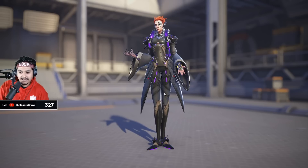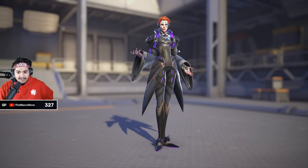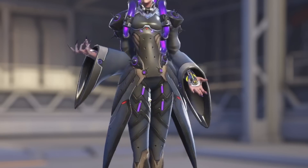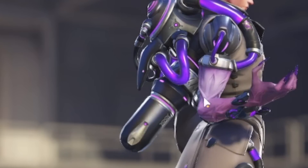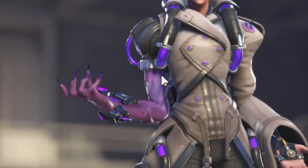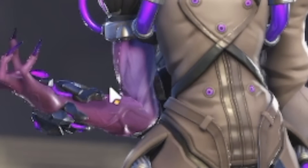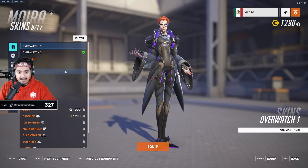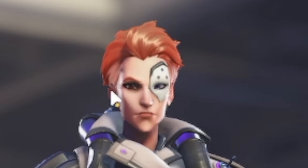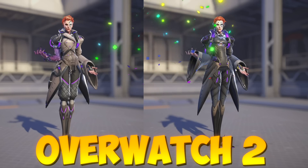Moira time! Moira's original design is so weird — this long stupid coat doesn't make any sense, she looks so dumb, Moira's design just sucks. Overwatch 2 fixes every issue I had. This actually looks like a coat you can wear, and one of her hands is grossly showing — which captures Moira's evilness perfectly. Her hand looks so scary, like it's dying. Her skin even has more complexion in OW2 — before she was just super bright white. Overwatch 2 Moira takes the cake here.